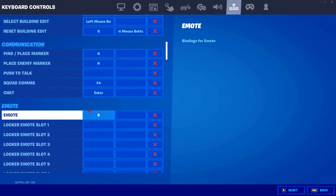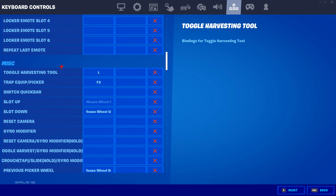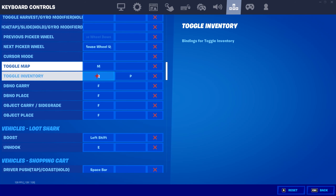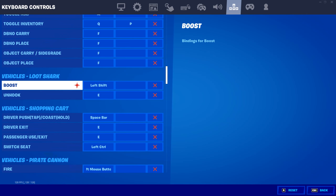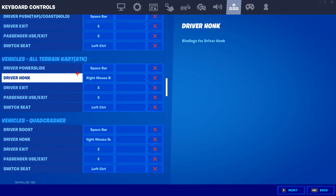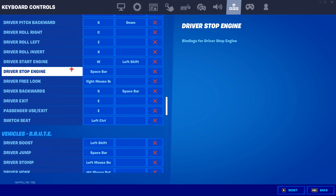Chat is Enter, just in lobbies. Emote is B. Toggle map is M. Toggle inventory is Q. Boost is left shift, hook is E for loot shark. Quad Crasher — because that's in the game now — spacebar for boost, right mouse button for honk, exit/use exit is E, switch seat is left control. That's about the same as any other vehicles like cars and stuff.